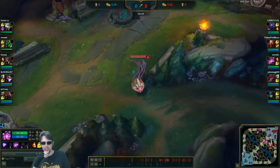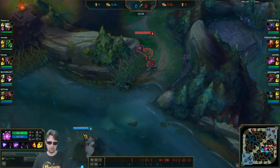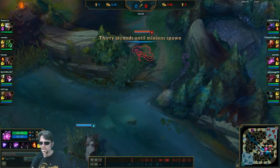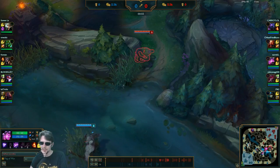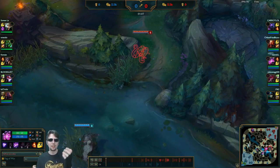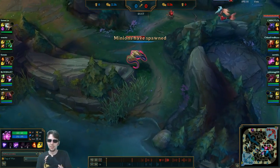Creating pressure against Twisted Fate — he does have some tools to last hit under turret, but he's not the best at it. At the start I was just keeping tabs on this Scion; nothing really came of it. He does have some tools to last hit under turret as TF, but creating that pressure sets him a little bit behind. If you can set TF behind even a little bit — TF is a champion that works on the razor's edge. He needs to make sure that every time he ults, he gets a kill, ideally.